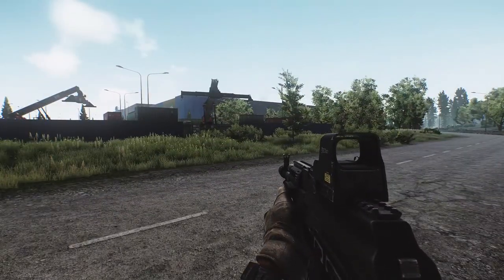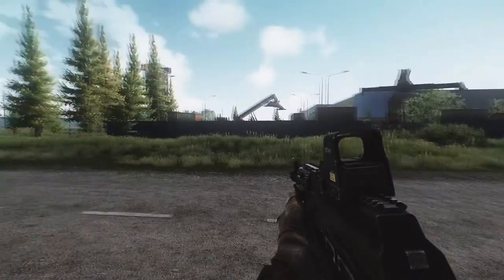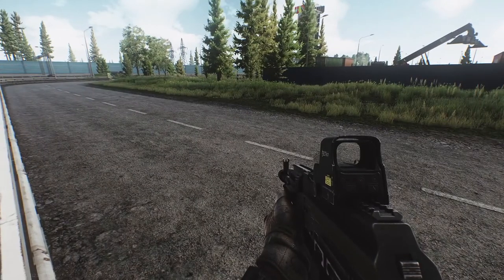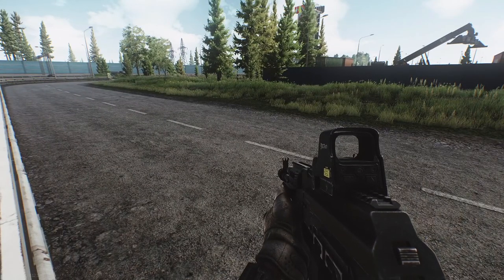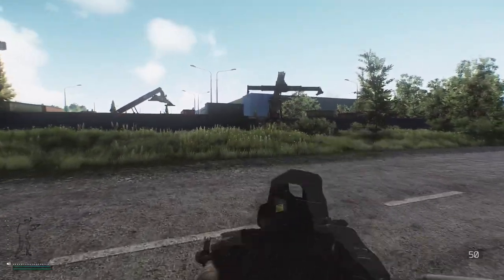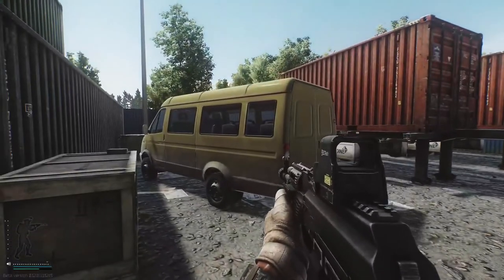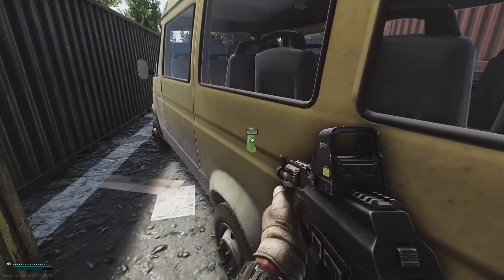Here we are on Interchange to start this run. There are three minibuses we need to mark. This first one is in the corner that has nothing — two of them have extracts, the other one has the power station. You need to come to this corner and it's just inside here. These yellow minibuses are what we need to mark — let's mark it up.